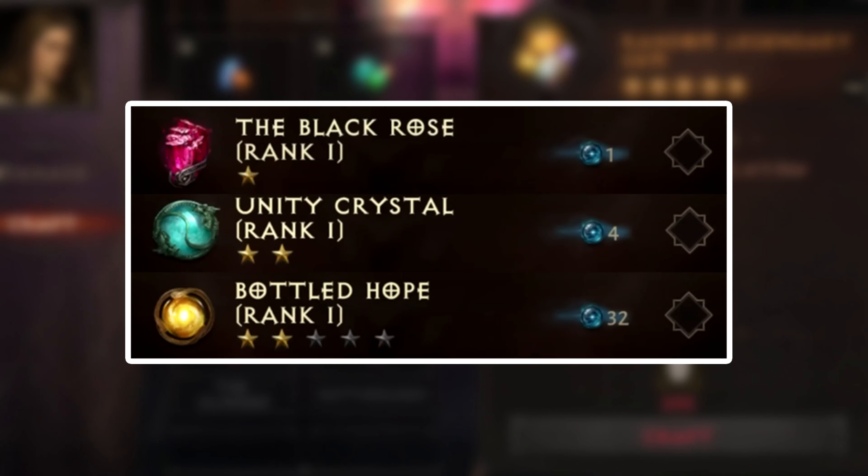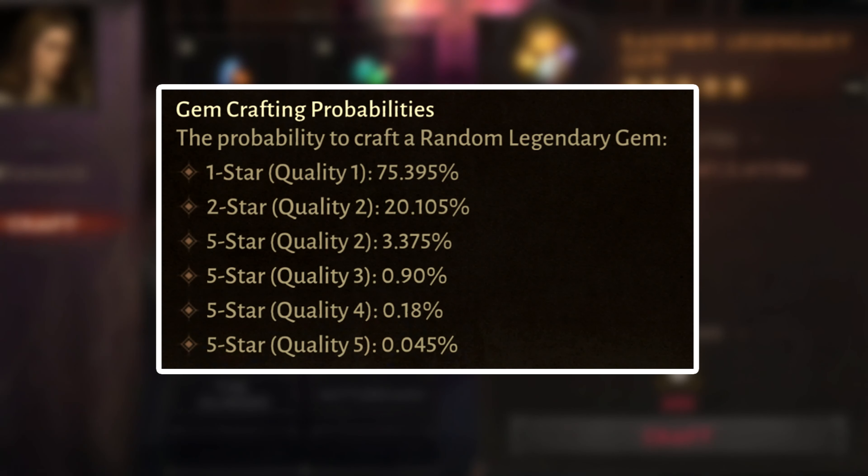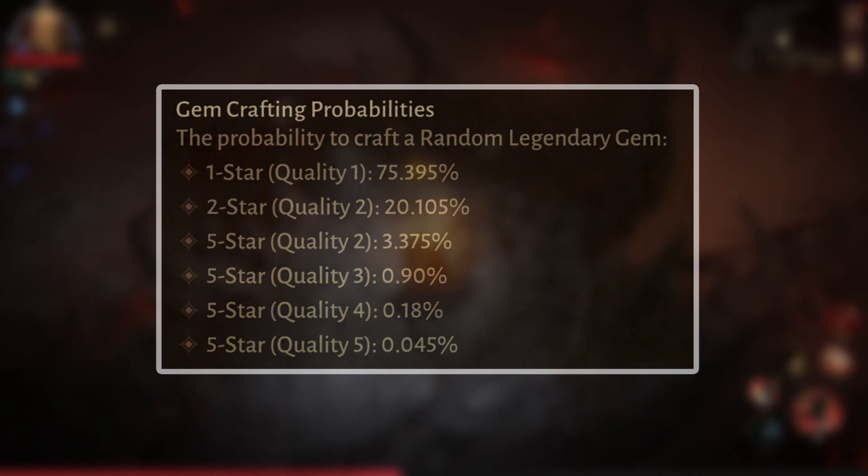Don't forget that 5-star gems are worth 32 gem power, 2-star gems are worth 4, and 1-star gems are worth 1. If you want to play the game long term, investing your fading embers into 5-star gems is definitely the way to go. Of course, the system is random and luck-based, so if you want to test your luck, try this method and good luck.